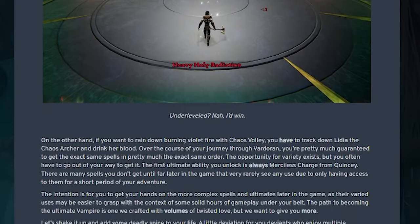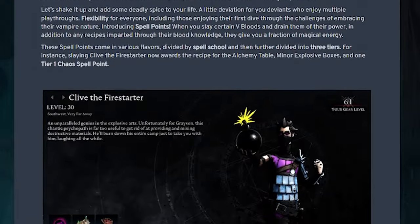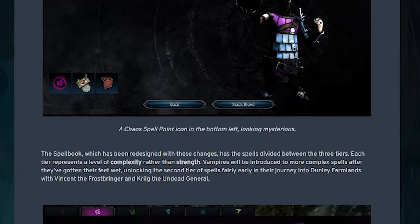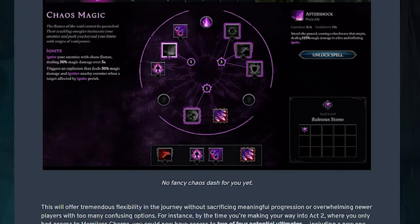The next section of the blog covers exciting new spell changes. SLS takes time to first note that while the current progression leads to some build variety in the form of bossing order, it still gate-keeps you with the need to hunt a specific boss for certain spells — such as Lydia for Chaos Volley or Quincy to get your first ultimate in the form of Merciless Charge.